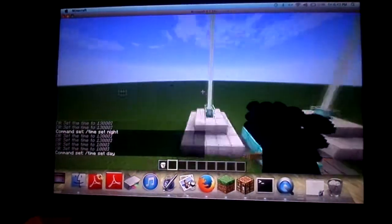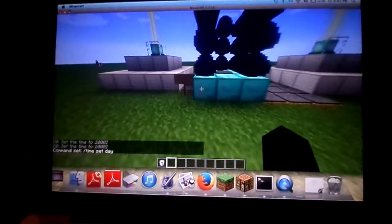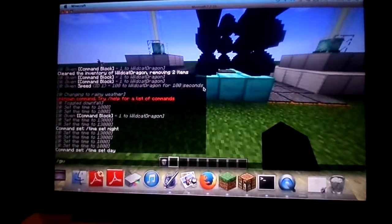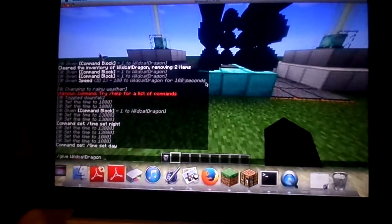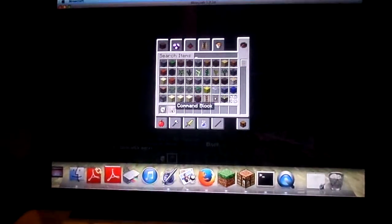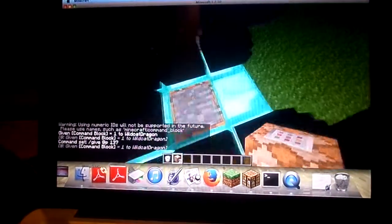You can also type it in command blocks. And how you get a command block is you do '/give', then your username, then 137, and then you have your command block. I just did it like this — once you already have one, just step on this and you get your command block.